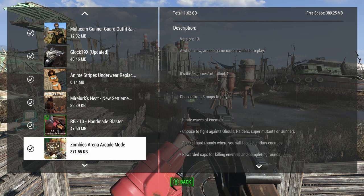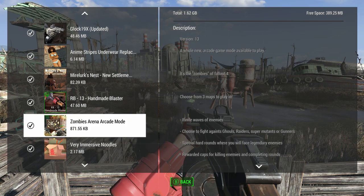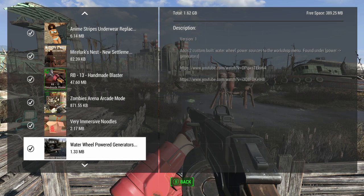My Zombies Arena Arcade Mode — if you've watched my videos before you've seen this. It's less than a megabyte and it allows me to spawn enemies in three different locations. It lets me test weapons without having to look at the map and wonder if I've cleared an area out yet — it just consistently gives me a place to fight enemies and show off guns in combat. Very Immersive Noodles is something I haven't covered yet. I did the Water Wheel Power Generators — I think those are interesting. It's a really tiny mod and it makes sense that you can get water power in Fallout.